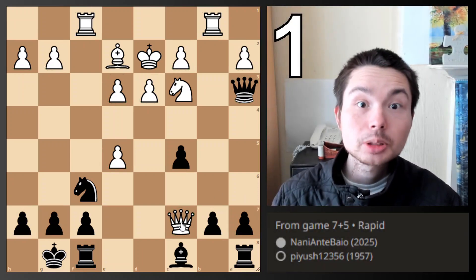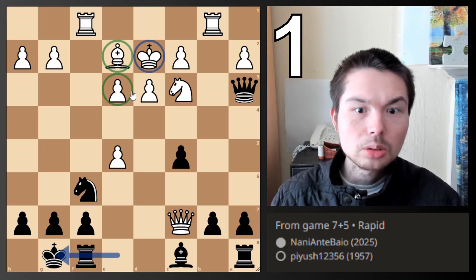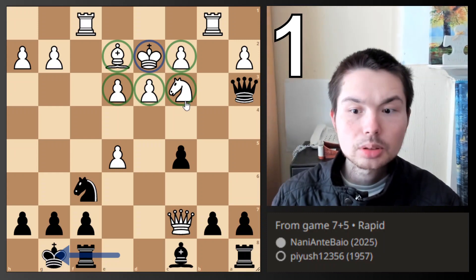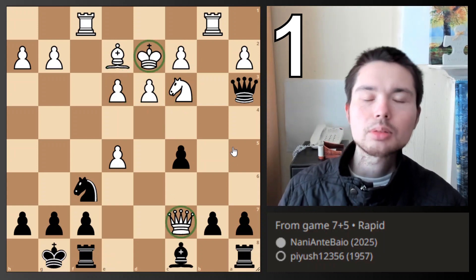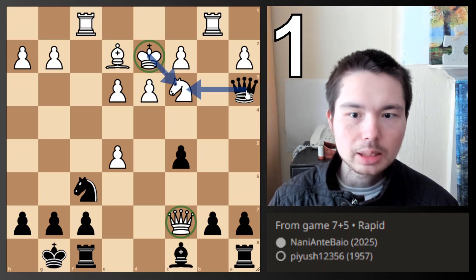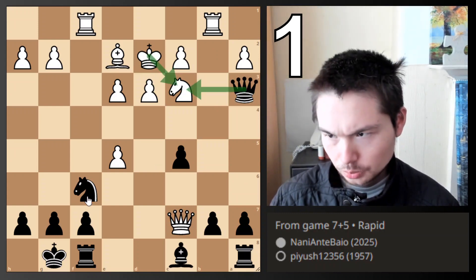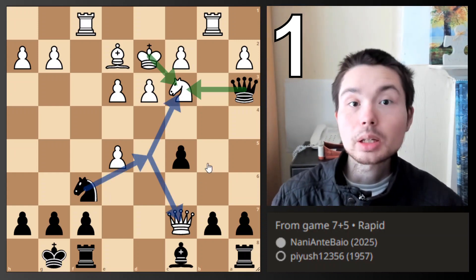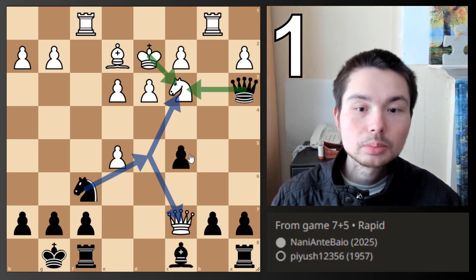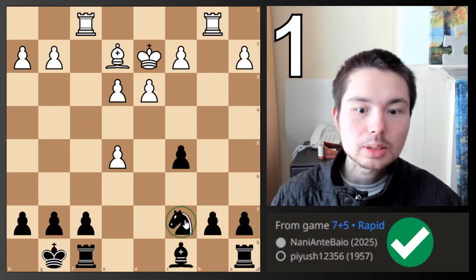The next thing to judge is king safety. Black's is safer because black is actually castled. White looks totally safe in the centre, boxed in by its own pieces. But there's a very nice tactic here — we consider the placement of the king and the queen. Black's queen is actually more active, and we can play this tactic. Green arrow is move 1, blue arrow is move 2. When this happens, we will win a piece. Check, and then check. The king moves, and then we take — we are up a piece.